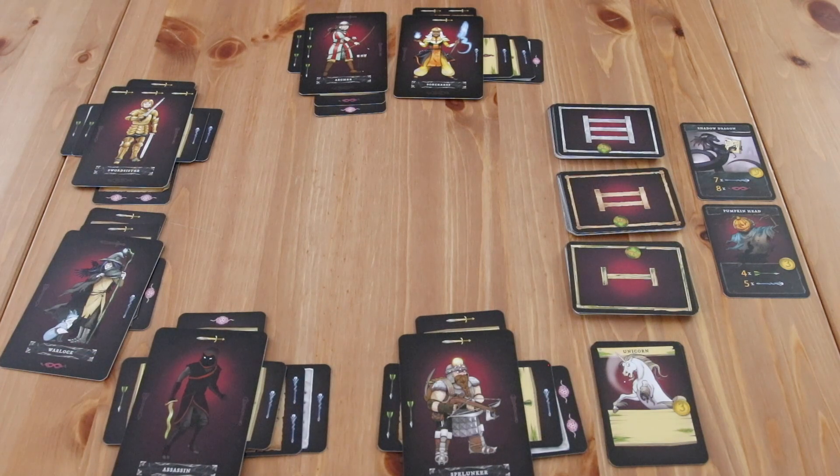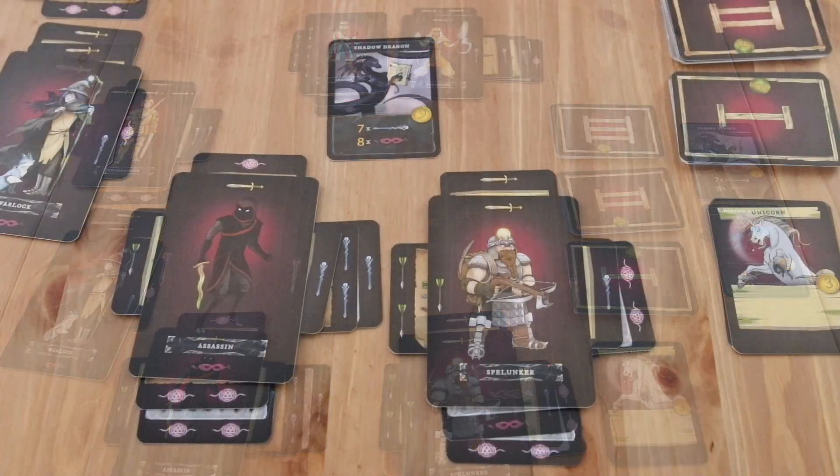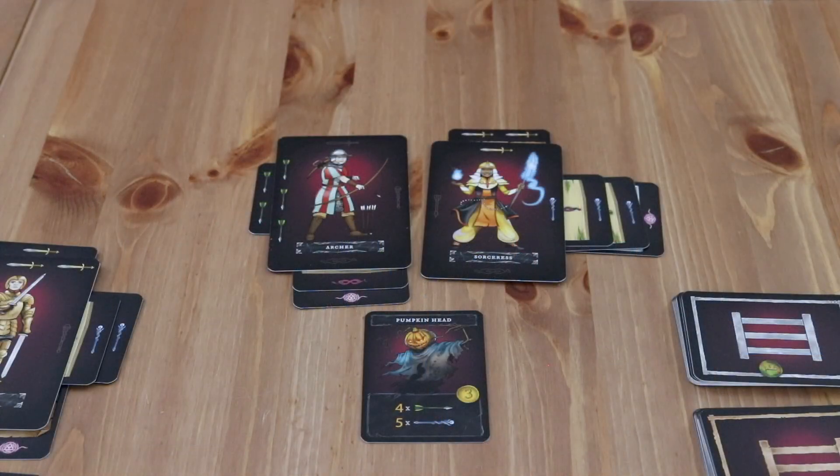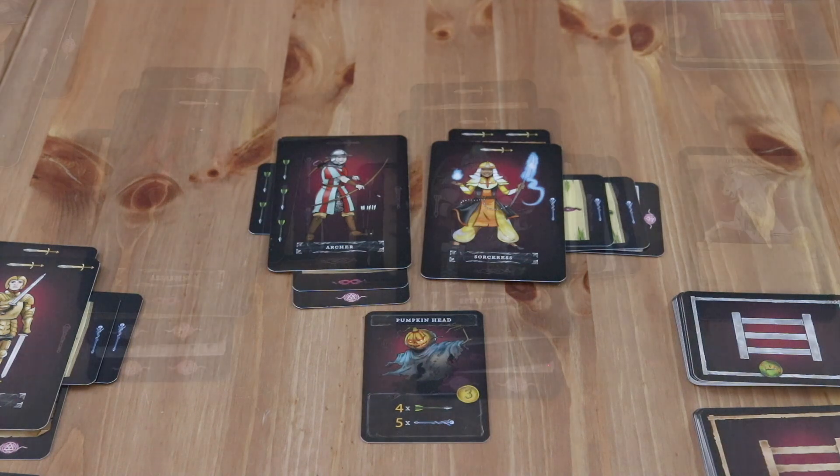After the ninth round, there is a final scoring round where each player can attempt to defeat either the dungeon lord or the dragon revealed at the beginning of the game. This must be done without help from other players. The player combines the skills of their two heroes and compares the total against the defense value of whichever boss they choose — you only fight one, not both. If the combined skills match or exceed the boss's defense value, they score the bonus coins on that card. Several players can score full bonus coins from the same dungeon lord or dragon. If a player cannot defeat a final boss, they score no bonus points.